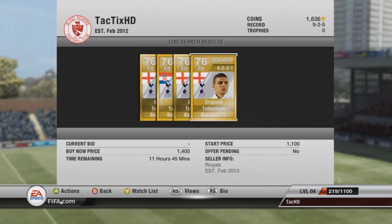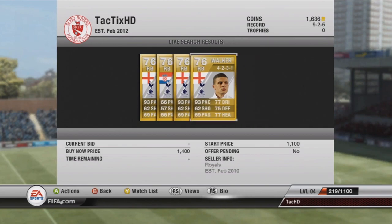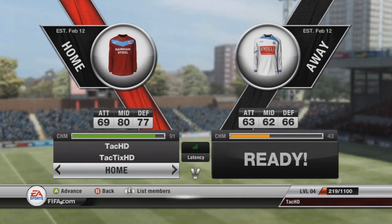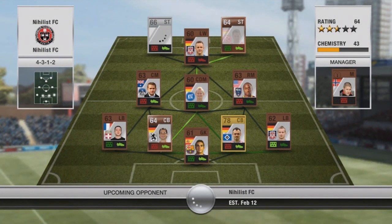I think we only have one bronze player starting right now at right back, and I'm about to fill that hole with Walker. He's a really good English player who plays for Tottenham. 93 pace is pretty much the main reason I like him so much — he's really, really fast, and that's what I like on my outside backs. Pace is the most important thing on an outside back, followed by defense and then heading. You want center backs with really good heading for crossing headers.